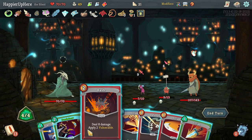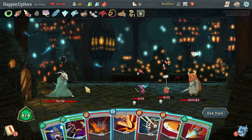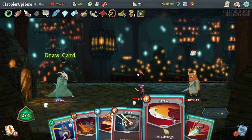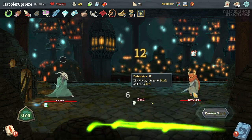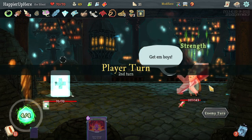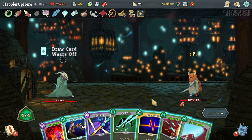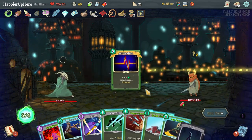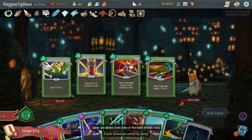Gremlin Leader here — not attacking me, that's useful. With the extra energy I can do Predator and then double Strike to get rid of the minions and increase the chance I won't get attacked next turn. Good. Now contemplating risking the Eruption.